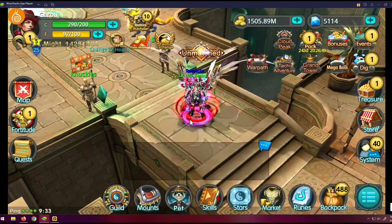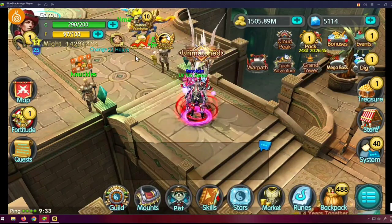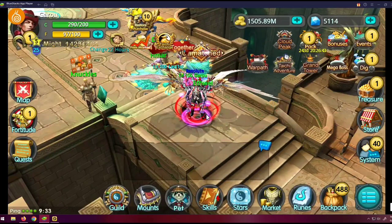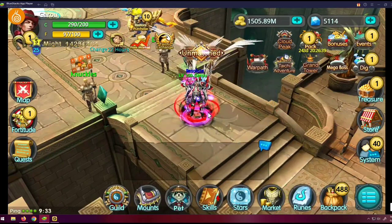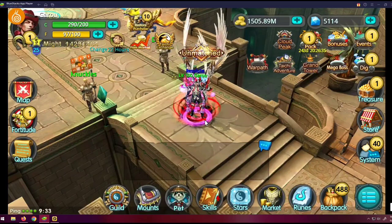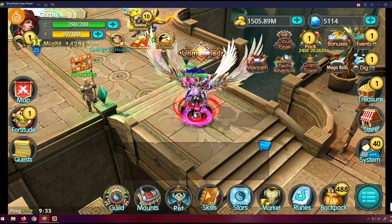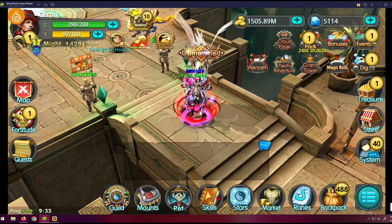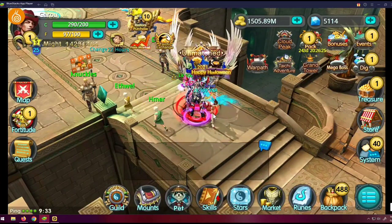I don't really play Mage because I'm not the type to use cheap tricks to win a fight, but just try to fix the Mage phantom and the infinite range on the Fire Chain — try to fix that too. Snail, if you haven't fixed that please fix it.